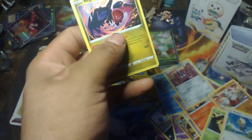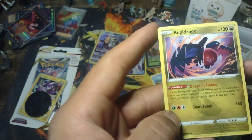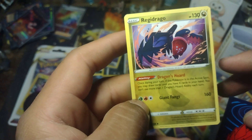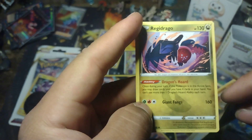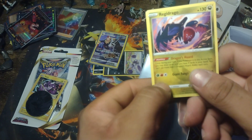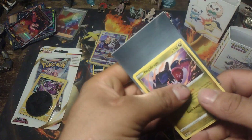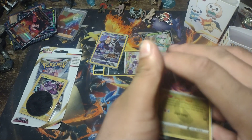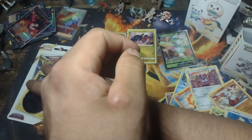Dragon type seems to be one of those best cards. It has Dragon Horde — once during your turn, if this Pokémon is in the active spot, you may draw cards until you have four in your hand, and you cannot use this more than once. I just don't understand why they make you use Earth, Plant, and Fire energy for it — kind of messes that up a little bit. But I can't complain.